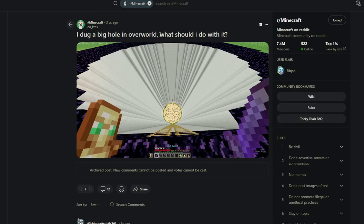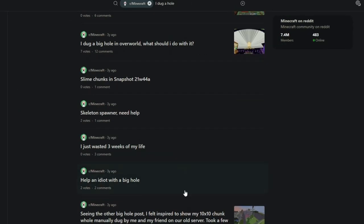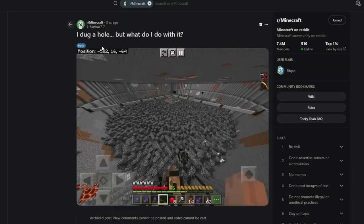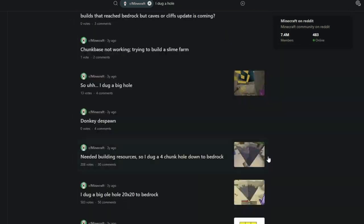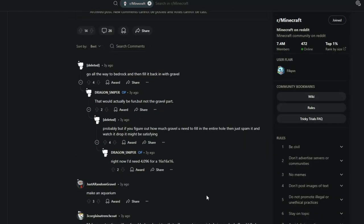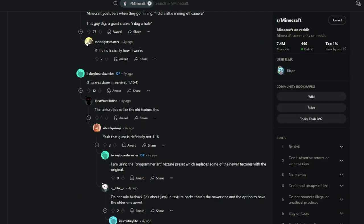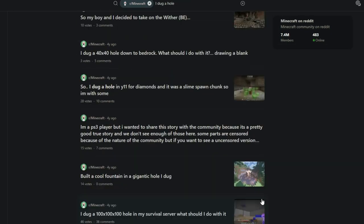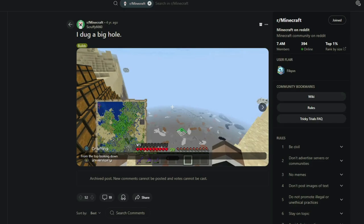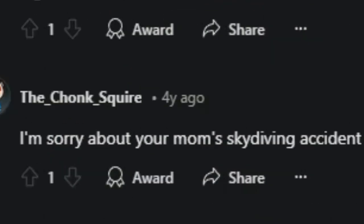I dug a big hole in the overworld — what should I do with it? 'Expand it to twice its size, so your mom fits.' I dug a big hole. That, my friend, is a big hole. 'I'm sorry about your mom's skydiving accident.'